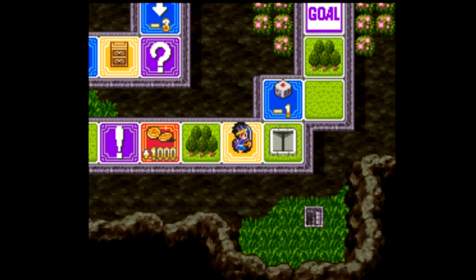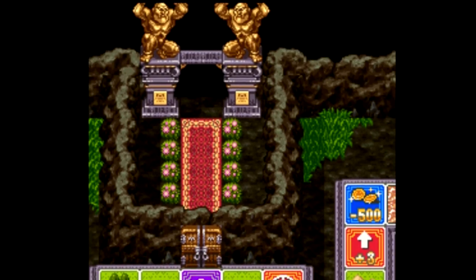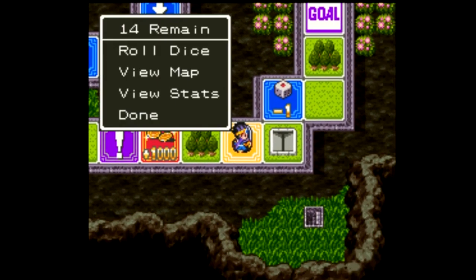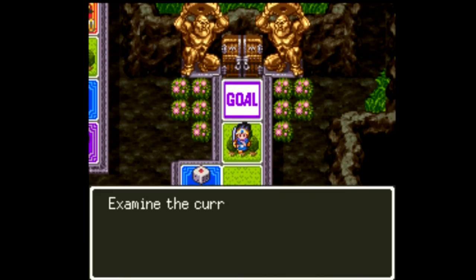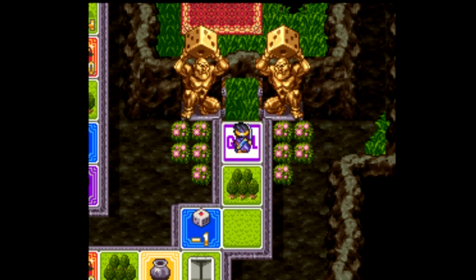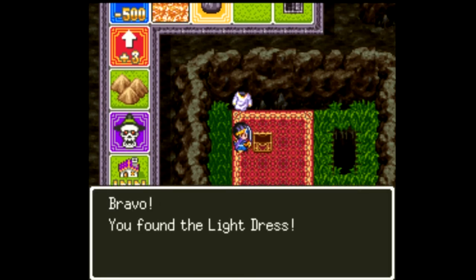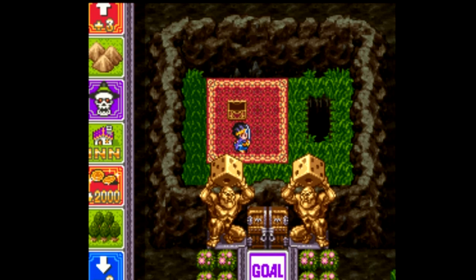I get a thousand gold - very worthwhile - and a jilly seed, very nice. I need a five for the goal. There's another goal over here with the key that has two treasure chests instead of one. Six is not going to do it - give me a one - yes! I have done it, I've reached one of the goals. This goal gives me a light dress - I'll have to put that straight in the bag since I can't equip it right now.